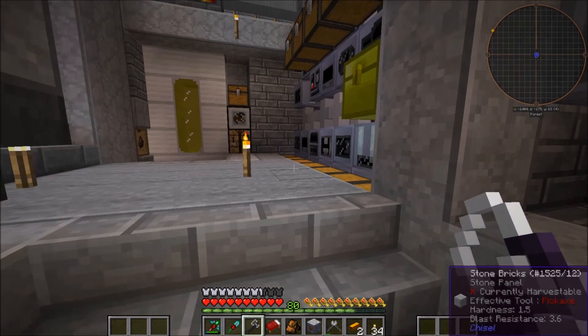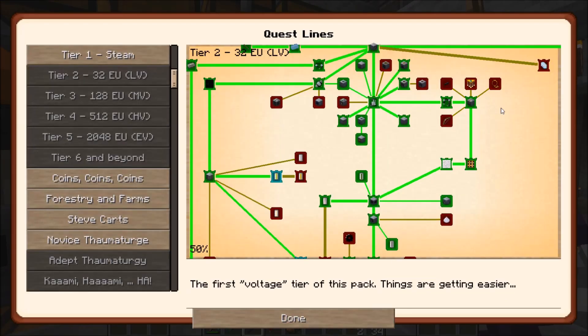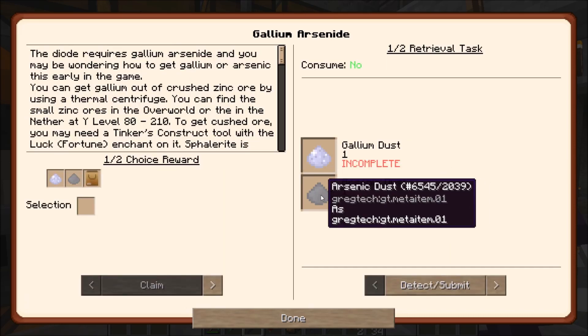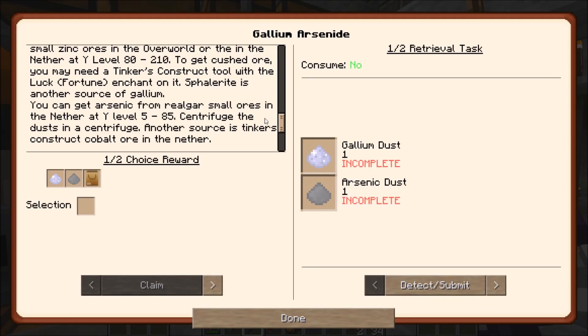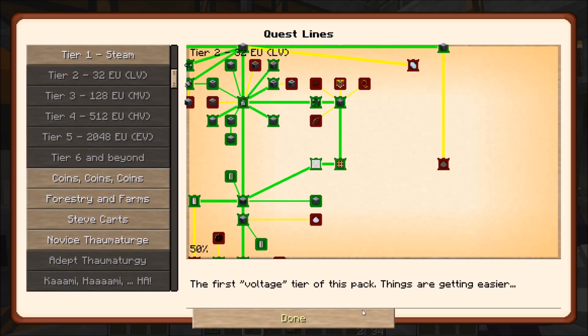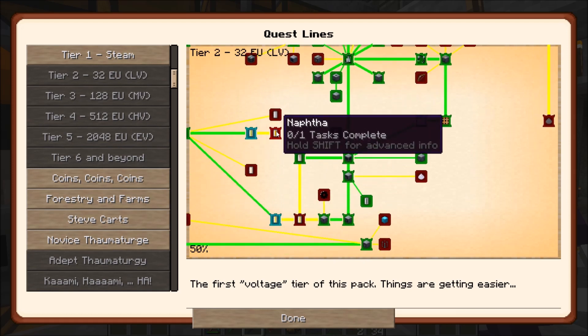Looking through the quest book a little bit, it appears that we need to do one quest which is really difficult. That's this right here — the arsenic dusk is extremely hard to get, only with the small ores for our purpose. That's the only way I could find; it's made from the realgar, which is found between 5 and 85, so not very easy to get. The squads should be rather simple, and the other main quest I found was this right here.